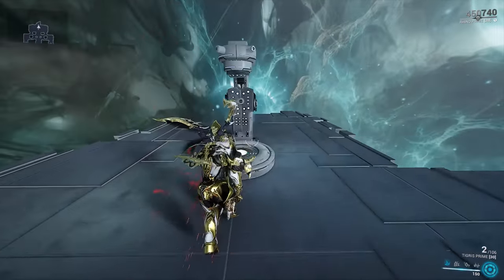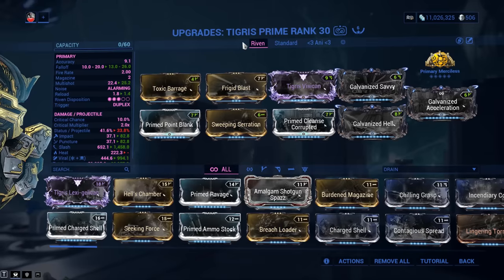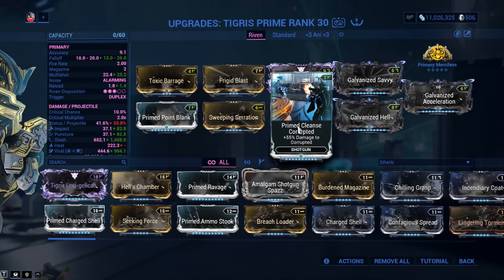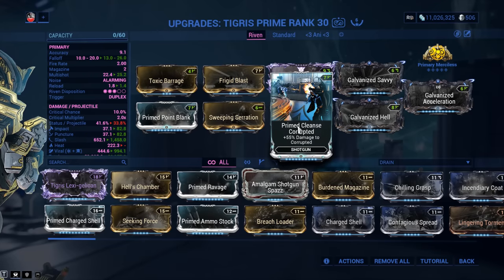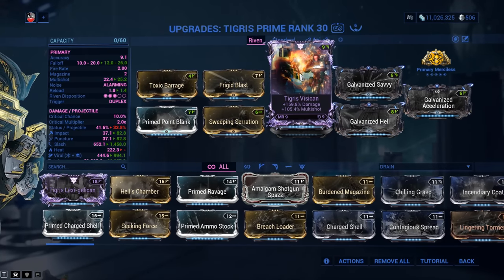You should treat the basic build as a jumping-off point — something to work from toward something like this endgame setup. Prime Point Blank, Prime Cleanse — yes, it's a faction mod, but considering we can't really leverage critical chance and critical damage, we're going to use that multiplier. Galvanized Savvy for single-target, Galvanized Hell for the Tigris, Primary Merciless.